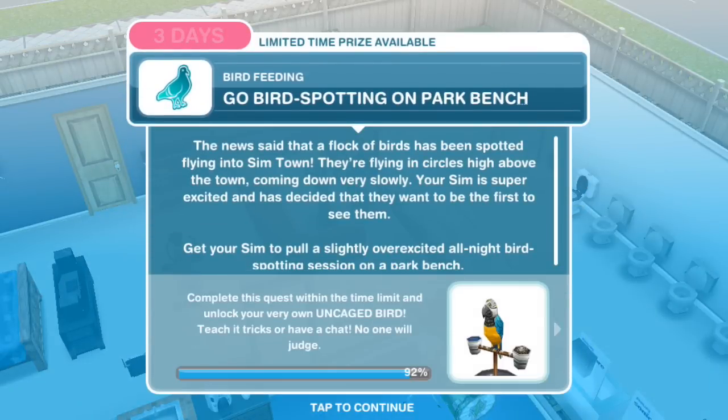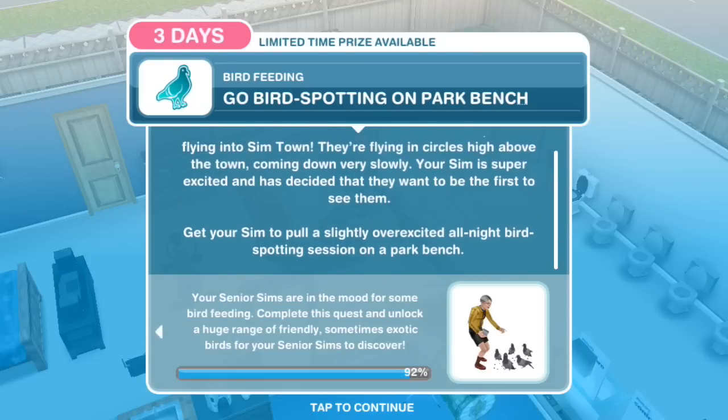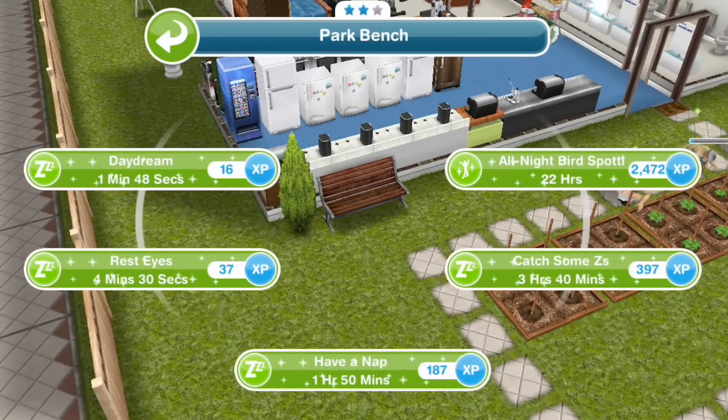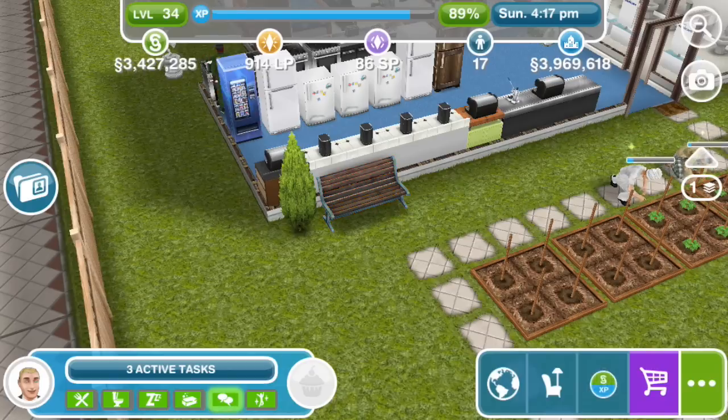Go bird spotting on a park bench. The news said that a flock of birds has been spotted flying into Sim Town — they are flying in circles high above the town, coming down very slowly. Your sim is super excited and has decided they want to be the first to see them. Get your sim to pull a slightly overexcited all-night bird spotting session on a park bench. All-night bird spotting for 22 hours — that's more like all night and all day, Sims Freeplay.